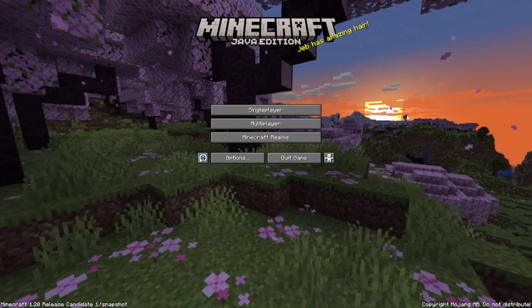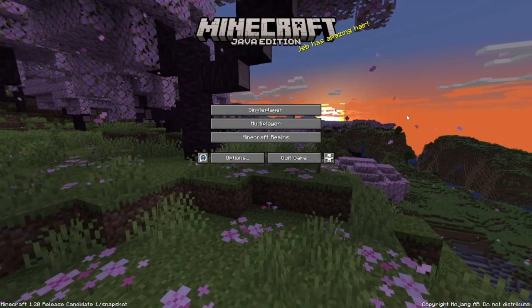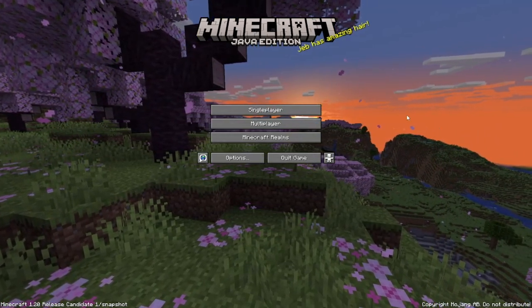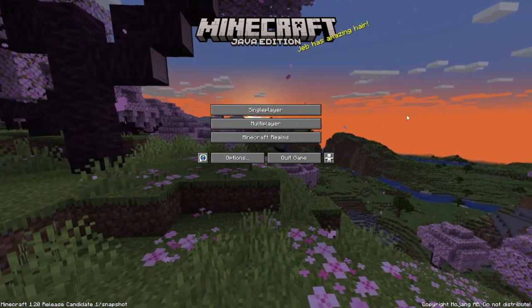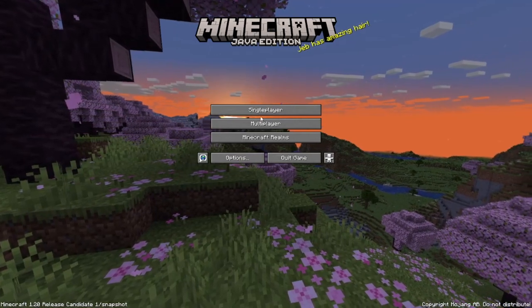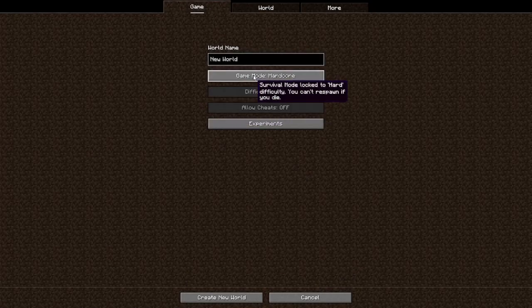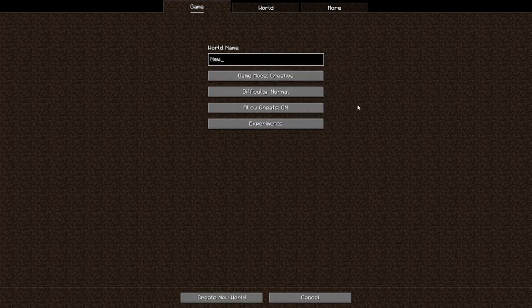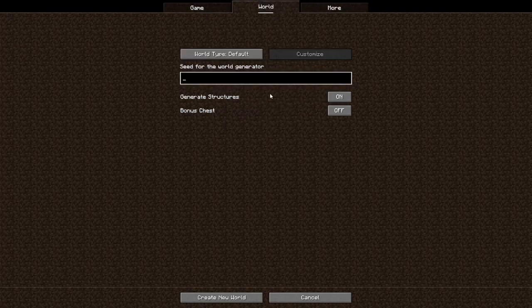What's going on everybody? I'm Squishy and today we are going to be checking out a snapshot. I thought I would check out the 1.20 snapshot and of course I'm late for this, so yeah we're just going to start a new world and kind of go over some features. I'm just going to go ahead and make a creative world so we can experiment. Name it 1.20 and create world.